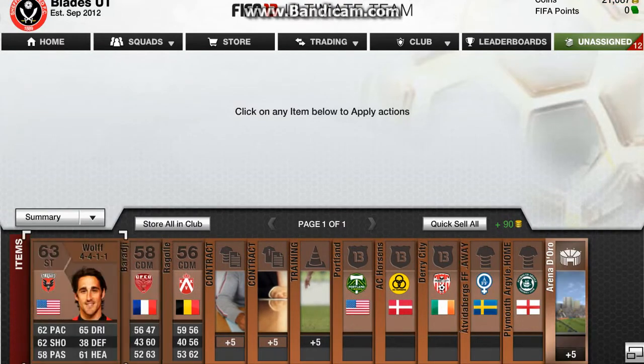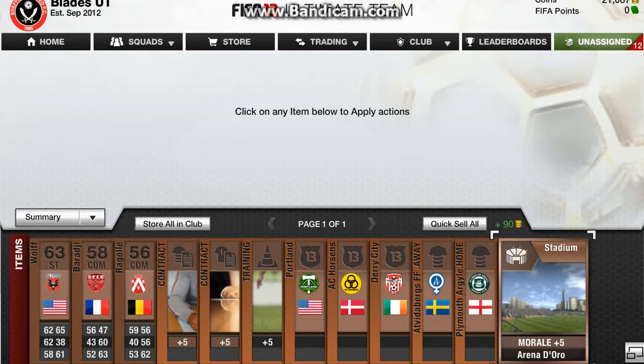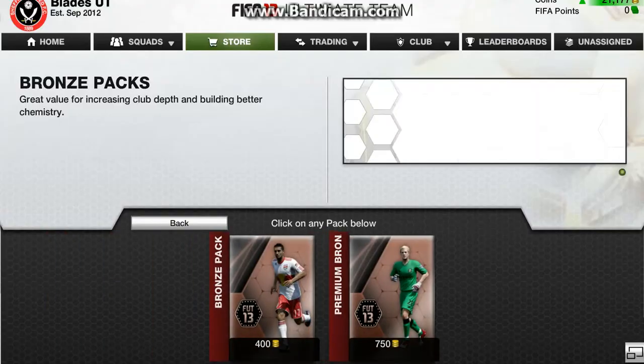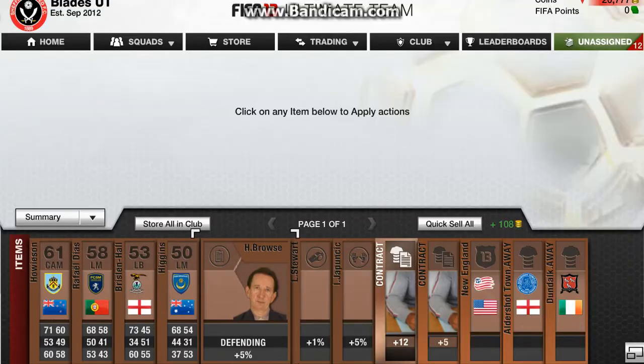It's packs like that that I hate. That is an unlucky pack because there's nothing in there that will sell for anything. So I'll just quick sell that. I mean, I know that's a 310 coin wasted pack, but you will get it back if you keep doing this.